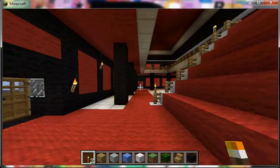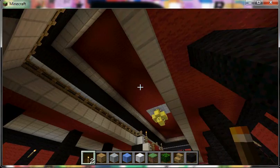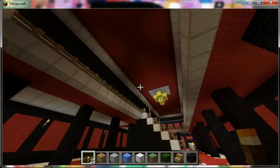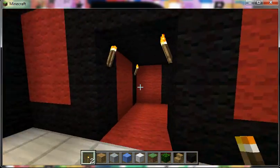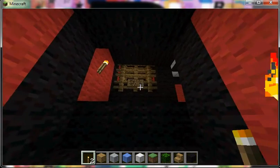I couldn't make a staircase when it went to the roof, because this took up the entire space. So I just blocked it off and set it out of order, as you can see.